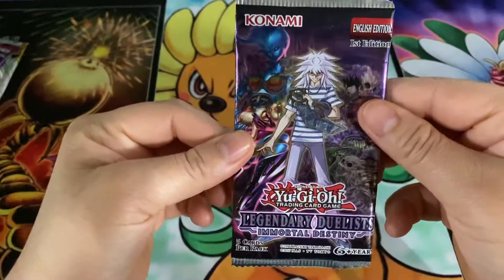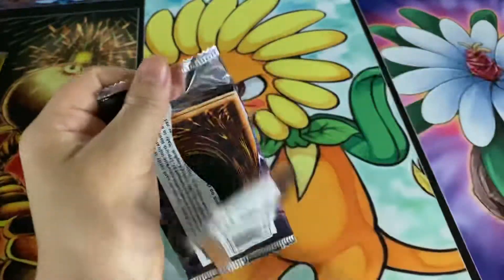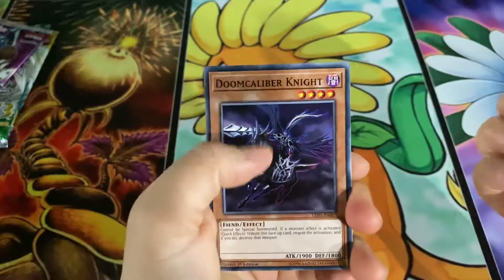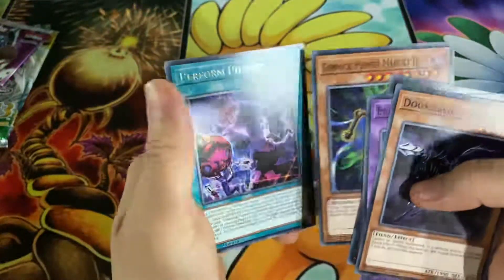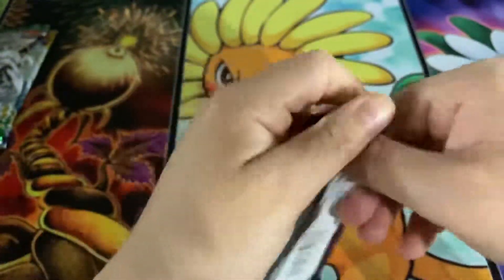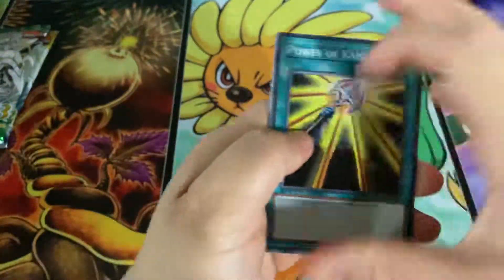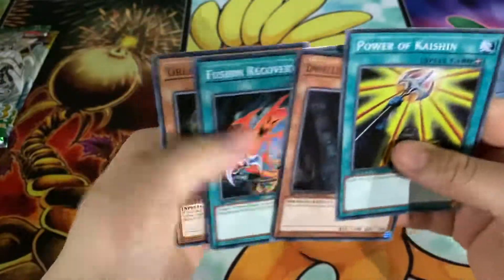Alright, Legendary Duelist Immortal Destiny. Hopefully a Bane or Tethered Gold — I don't need them but it doesn't hurt. Rare Perform Puppet. Speed Duels — I've never bought Speed Duel packs either so I don't know what to expect. I guess it only comes with four cards — not that interesting.